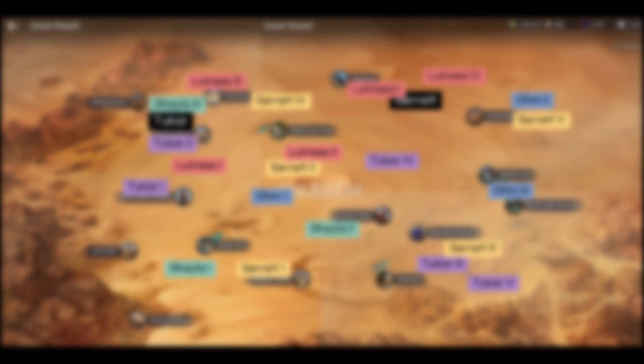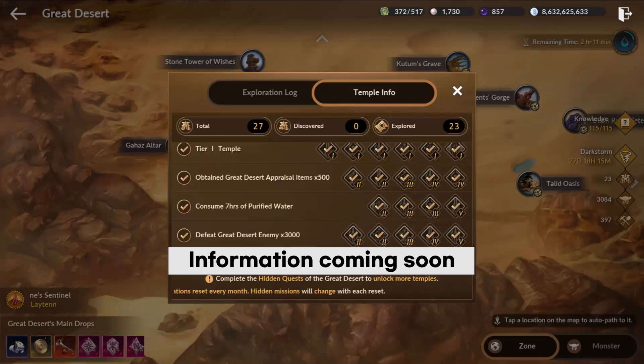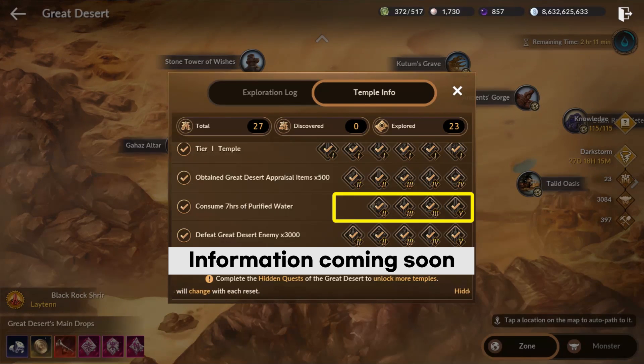Hi guys, this is Nassem here. Let's go over the hidden quests in the temple locations for May 2021. For those of you who don't know, you need to clear the hidden quests to enter the corresponding temples.